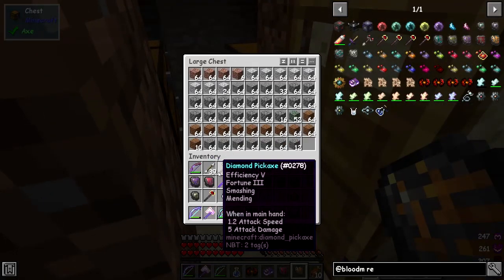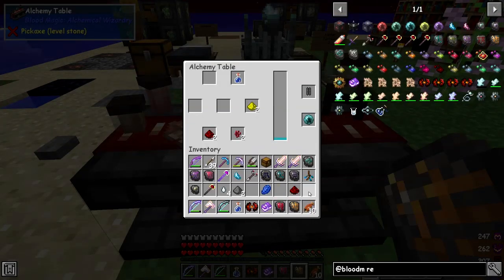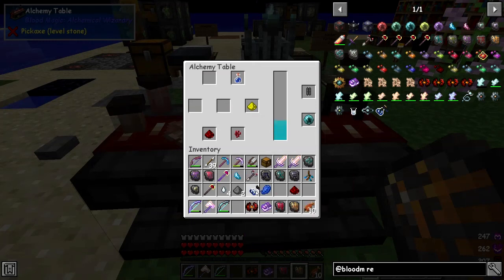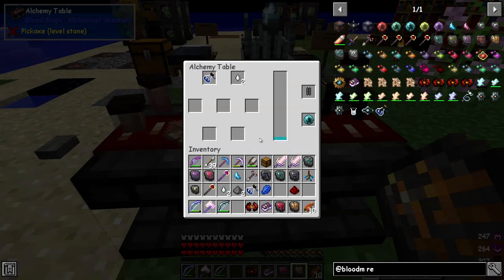I'm going to get the orb — it doesn't matter which orb I'll use. I'll use the magician's blood orb, the other ones are at the other base. This is going to use LP from the network to make one of these. We'll make the second potion flask — they don't stack. With the uses of this we'll get regeneration — a gas tier. We're going to make two: one for a long regen and one for regen two.